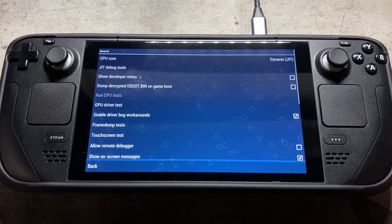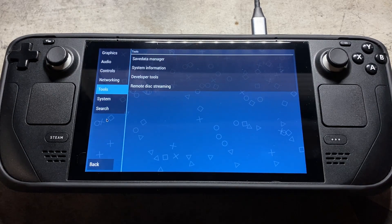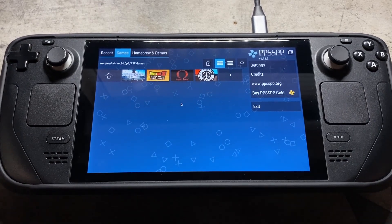Coming back to tools — if we go to developer tools, you'll see some stuff going on here. I don't mess around with this much, but there are texture replacement options there. I haven't touched any of that yet, so feel free to mess around with it. Now going back to our games here.